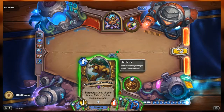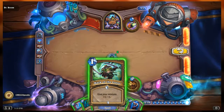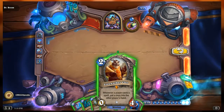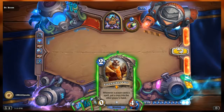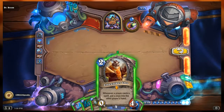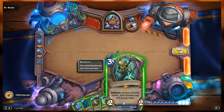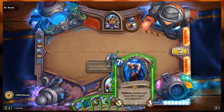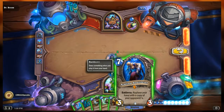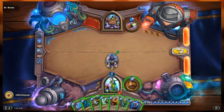Continuing our hand: Forbidden Ancient, a 1/1 with battlecry to spend all mana and gain +1/+1 for each mana spent; Mark of the Lotus to give minions +1/+1; Zola the Gorgon, a 2/2 with battlecry to choose a friendly minion and add a golden copy to your hand; and Azelina's Soul Thief, a 3/3 with battlecry to replace your hand with a copy of your opponent's hand.